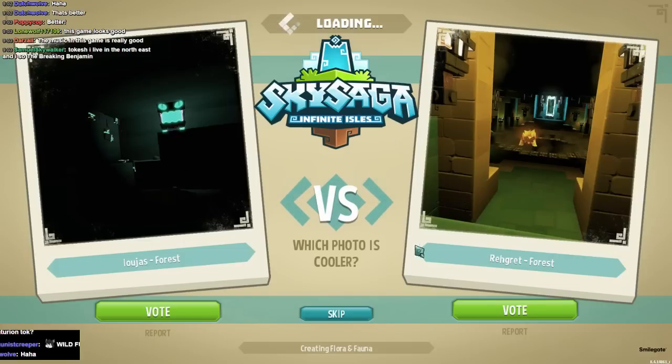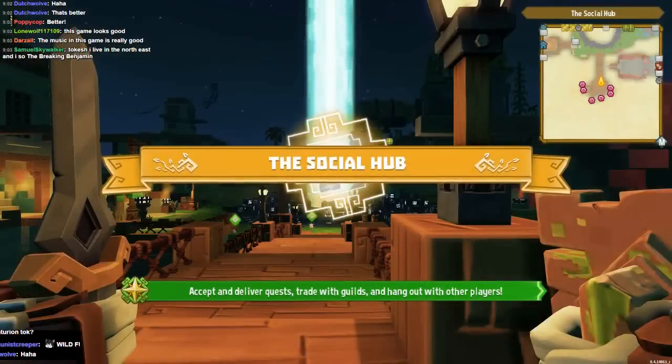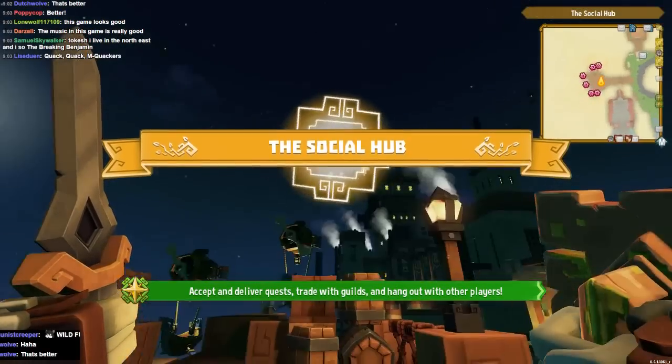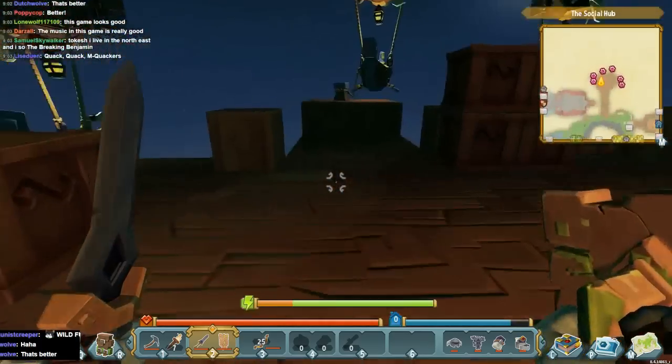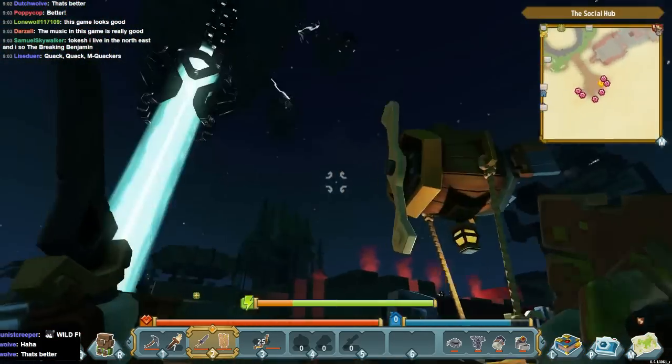You get to vote on pictures between loading screens. This game is an alpha, so I'm not sure if that's going to be there at the end. This is the social hub. There is a day and night cycle, so you will see day and night. You spawn here at the docks in the air — in the sky, I guess. Looks pretty cool.